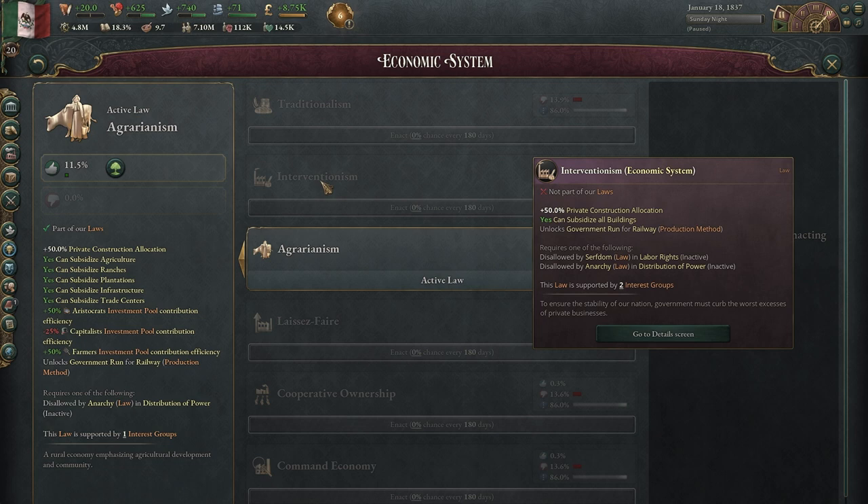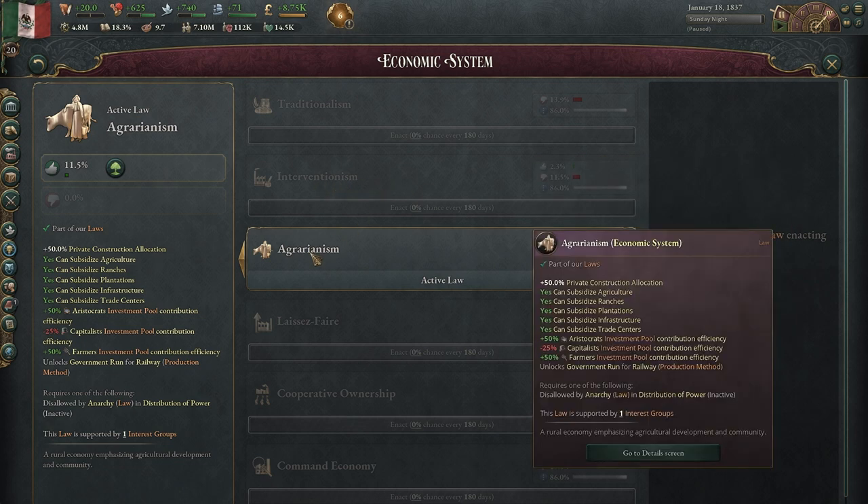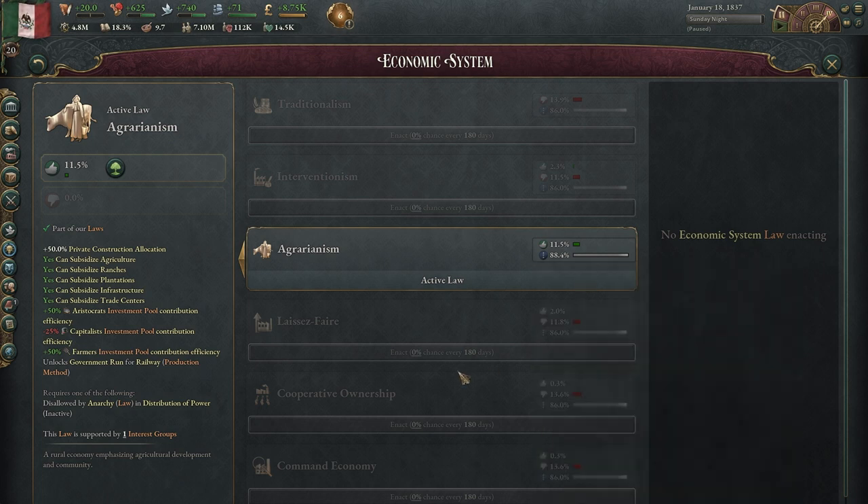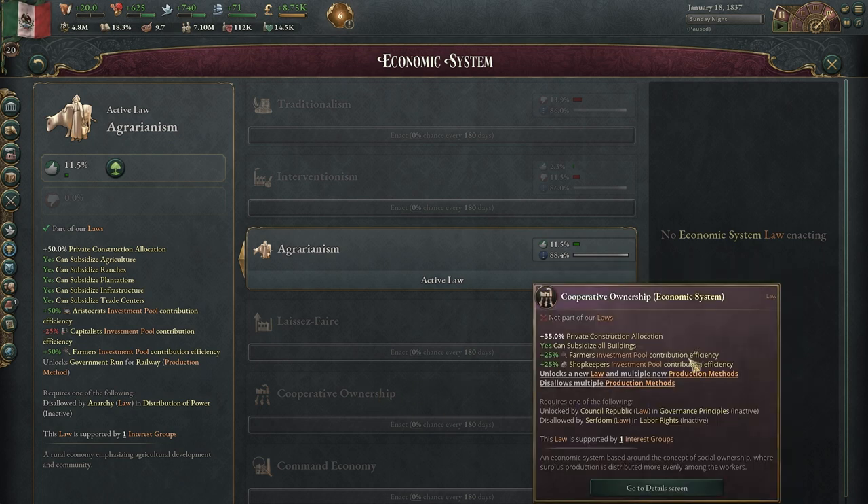Interventionism is the 50-50 split and you can subsidize all buildings, so it's not too bad. Agrarianism is good early on if you're building up your agriculture. Laissez-faire is a little different — you've got capitalists and shopkeepers, which I think is new, and you have 75% private construction. So this is where you're really sitting back, and as far as the government goes you're going to have very little construction capacity.